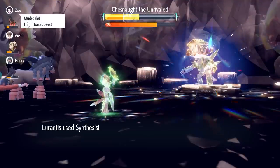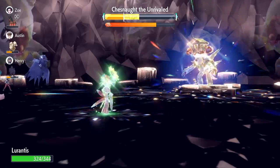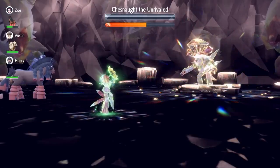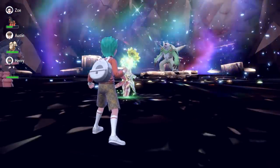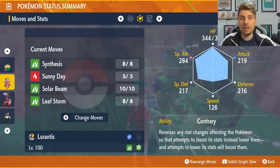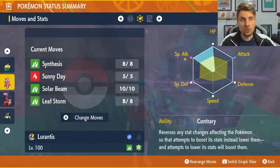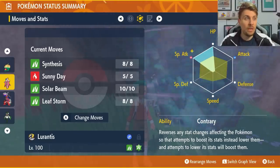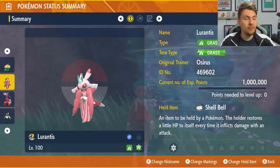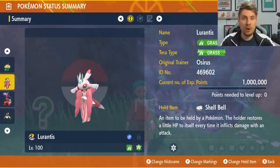The premise is to go into the raid and use Leaf Storm over and over again. On the turn where Chessnaught nullifies your stats and abilities, don't use Leaf Storm — use Synthesis instead, and you can also set up the sun with Sunny Day for a Solar Beam later. Once that turn ends, your ability will be intact again. It'll likely nullify twice, but around eight Leaf Storms should be enough to beat Chessnaught. The EV spread is 252 HP and 252 Special Attack — you could go 252 Defense instead for better physical bulk — with a Modest nature.